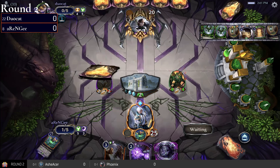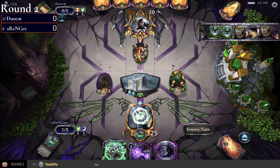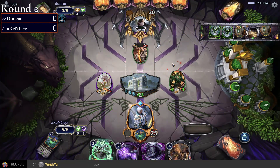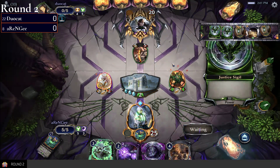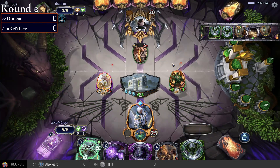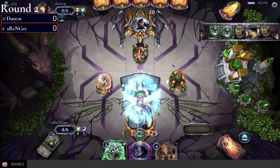If you have the tech you have a chance, but not sure there is a chance here. Builder's Decree is going to take out Slave for a few turns and get a 5/5 Sentinel for duocat. A 5/5 is pretty big right now, although rng has the 4/4 flyer.